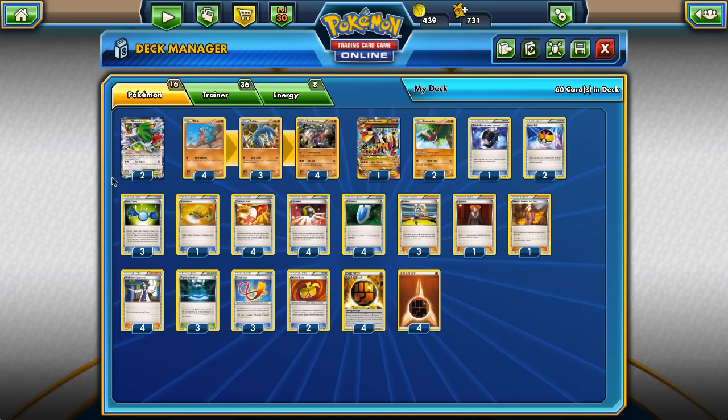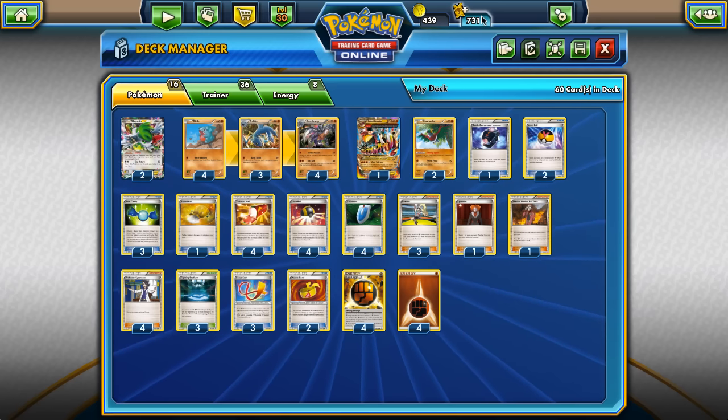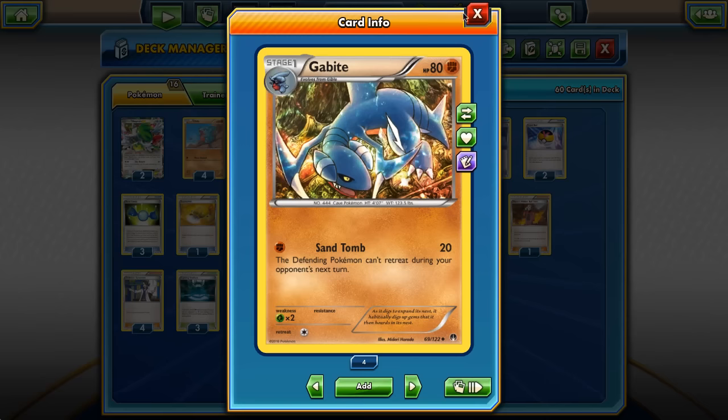Let's look at the deck card by card. We start off with two Shaymin-EX. I know most people don't play Shaymin-EX in their Garchomp decks — and once again, this is the Turbo version, so I'm trying to avoid playing the Shaymin if I can. One disadvantage here is that we are not playing AZ. Maybe that's a mistake, but the deck is kind of stuffed with the Primal Groudon line. Maybe that's one of the cards we'd add if we cut the Groudon line.